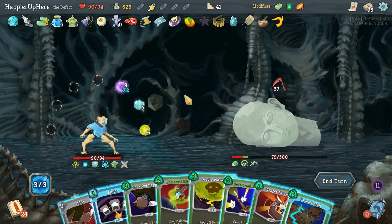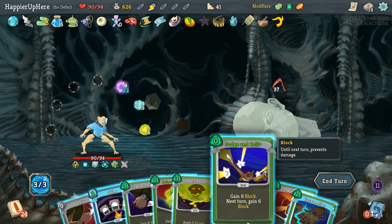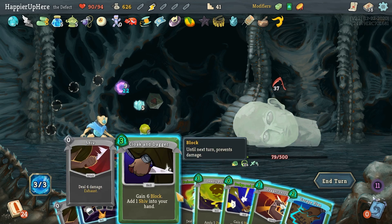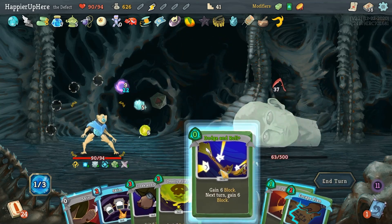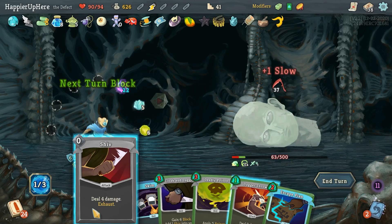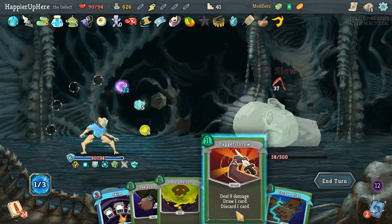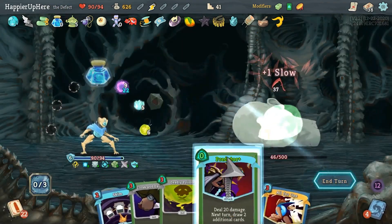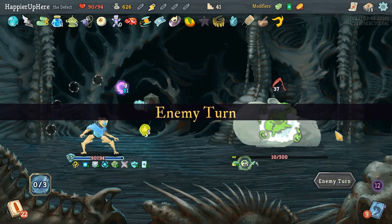Let's double-play Poison Stab — I should have played Dodge and Roll first. Shiv — there's not much I can do here. A free Predator — is that enough? It is enough! Wow, that was a tough fight, but I was able to perfect it — mostly because I used a lot of potions.